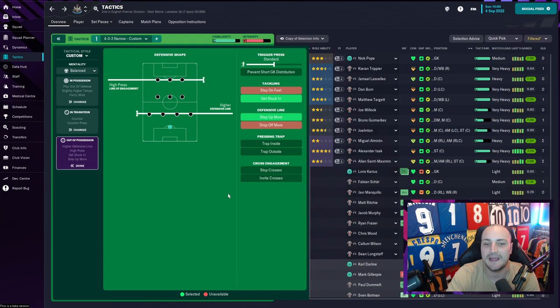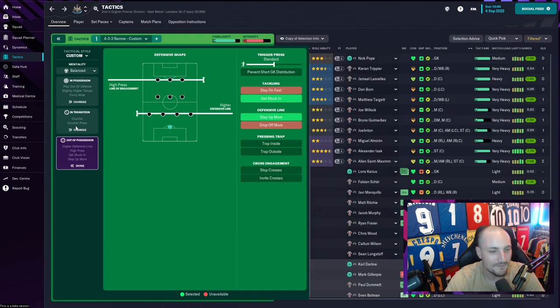We've stepped up the press a little further with the step-up option. We don't drop off or invite pressure on - that's not how Eddie Howe plays; he wants to be the one putting the pressure on, not absorbing it. You'll see in the results that the bigger teams do get goals against us because of this high line - we are easier to break down by very good players - but against lesser sides we really start scoring some good goals.